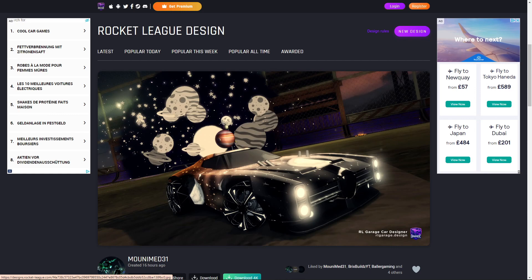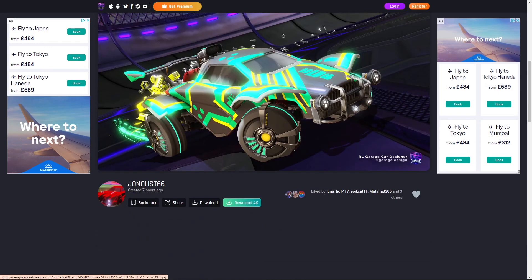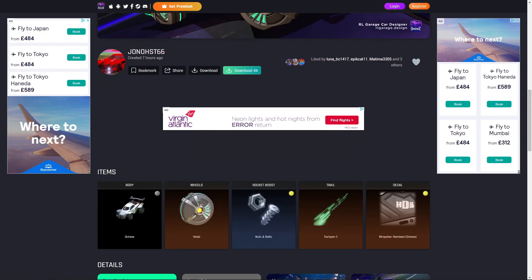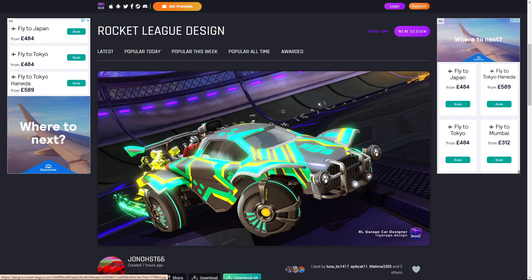Then we have this design which uses new wheels I honestly thought no one would really like, but this is the perfect combination with them. Not on the Fire and Ice theme, but an amazing use of Season 9 and Rocket Pass items. These wheels are called the Vesky Wheels — they don't look too exciting but this is an amazing use of them. There's a Grey Octane, a Nuts and Bolts Rocket Boost which looks amazing painted, a Tachyon 2 Trail, and the Rapstar Remixed Octane Decal in Saffron. The turquoise and saffron color scheme looks beautiful. This honestly looks like it fits the theme of last season's street theme more than this season, but it's still using new Season 9 wheels.